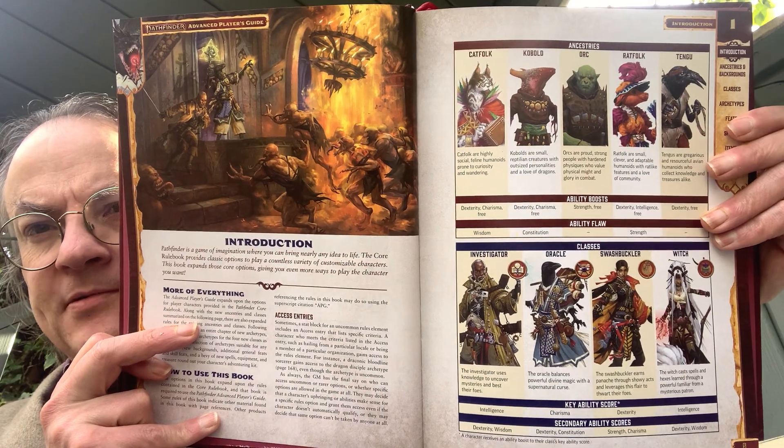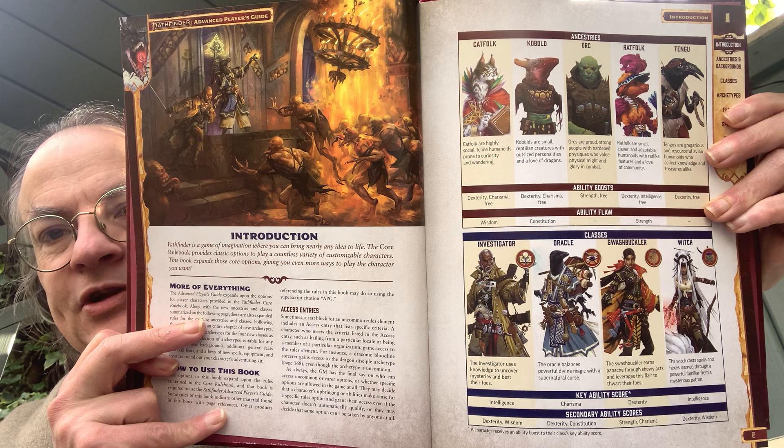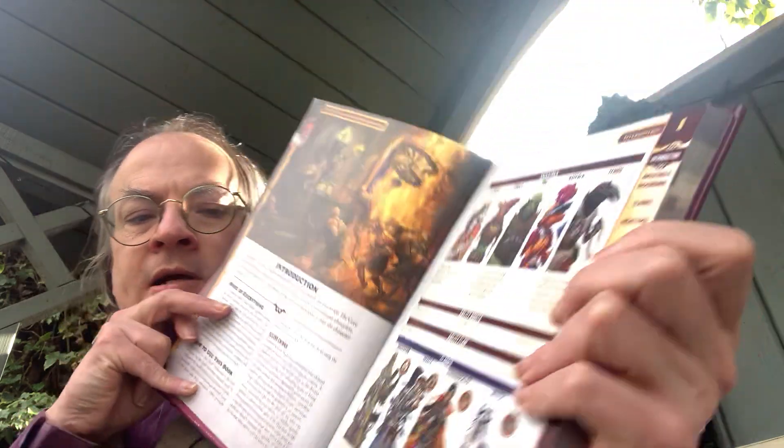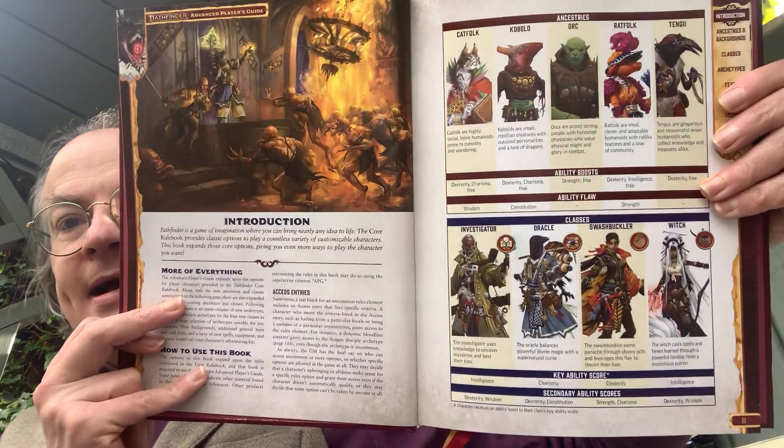And as you can see, much like the Core Rulebook, you've got this list of options on the opposite page in terms of new ancestries and classes. So you've got the Cat Folk, Kobold, Orc, Rat Folk, and Tengu ancestries. And below that, the new classes are Investigator, Oracle, Swashbuckler, and Witch.